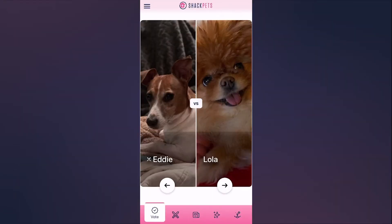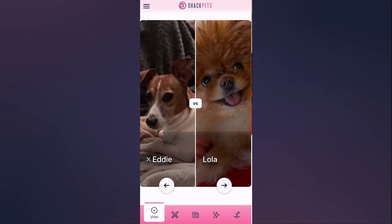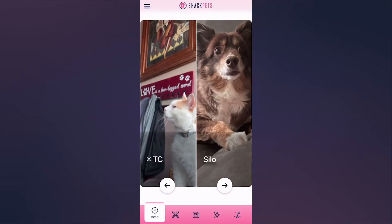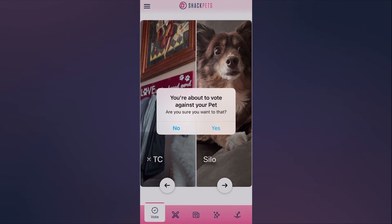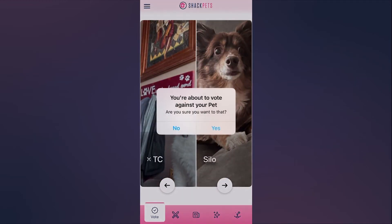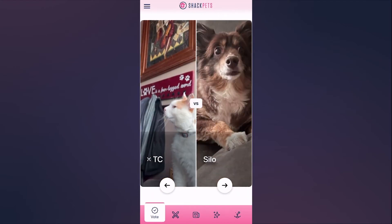Another thing we added is a feature called Pet Regret. We've introduced this new feature in settings — sometimes when you're trucking through the app you may not even notice you're voting against your own pet. Lola is my dog, and this is her birthday update. Congratulations to Lola on 8,000 wins on the platform! So if I vote against her, the app warns me: 'You are about to vote against your pet — are you sure you want to do that?' You can say no and it brings it right back. So there you go, that is Pet Regret.